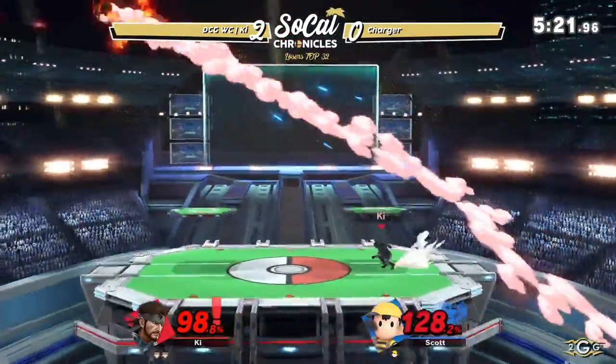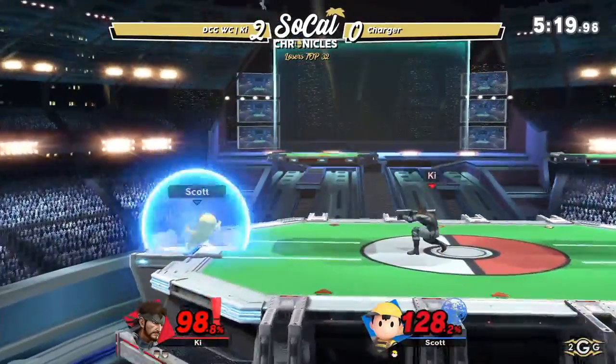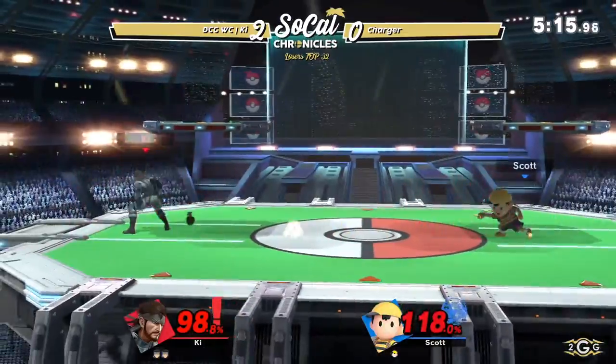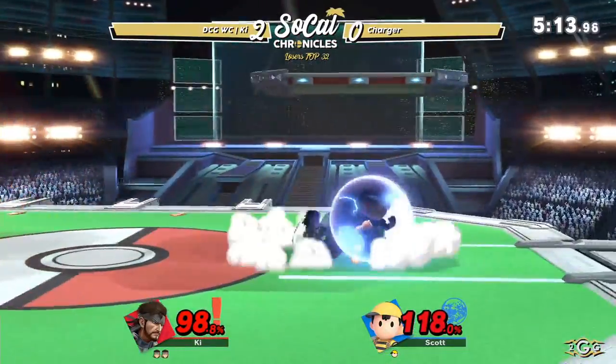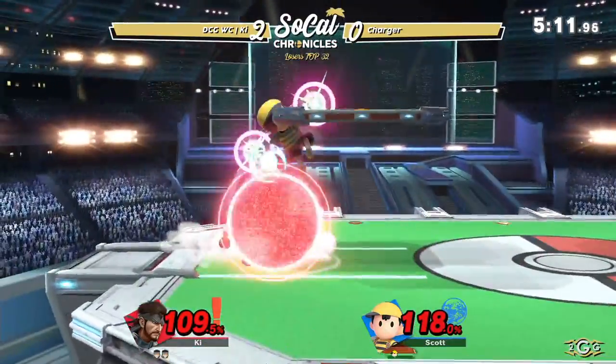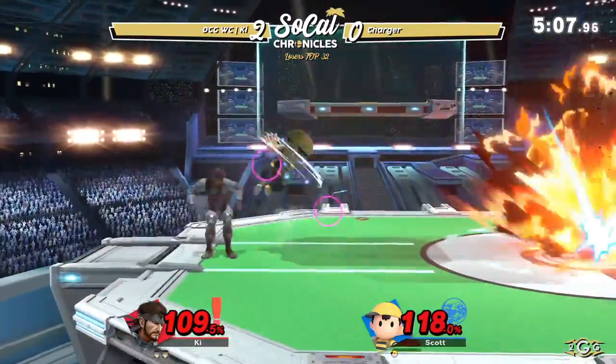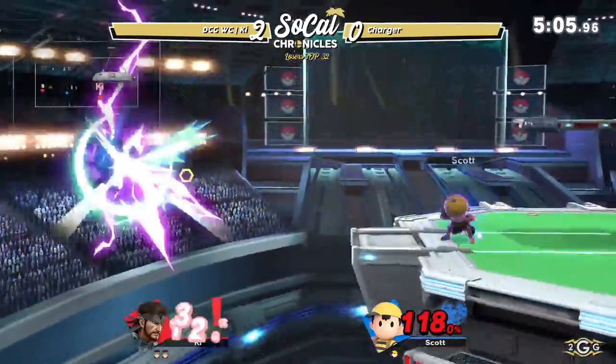Nikita coming out — that's going to hurt at 128%. I like the way he sent it up. Great use of the side magnet. I like that trap from Key — he sent the Nikita up and was like, if you magnet this, I have a way to deal with it. He just barely miss-spaces the punish, so kind of a bait on Key's behalf.